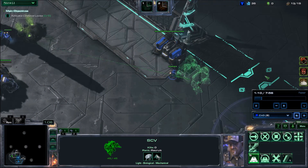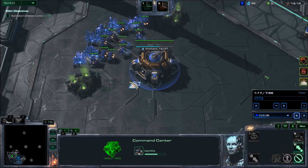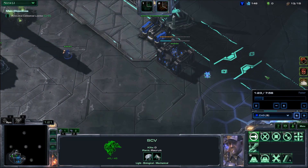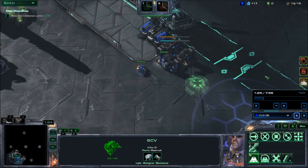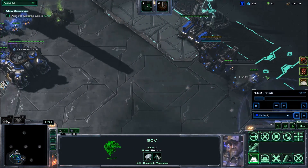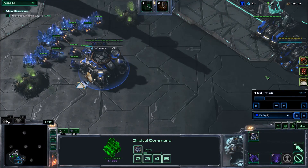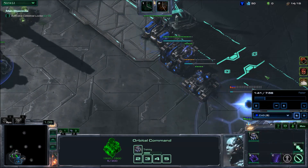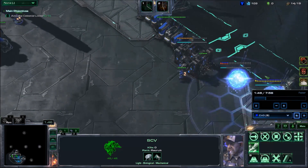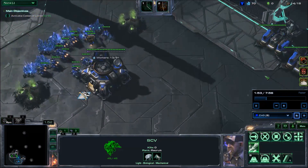So I start another barracks — the plan was to wall off, but turns out it was not needed nor is it effective. I send out another SCV so I can get 3 barracks out. As soon as my command center finishes, I drop the MULE so I can augment my income right away. Let's drop a supply depot right there.